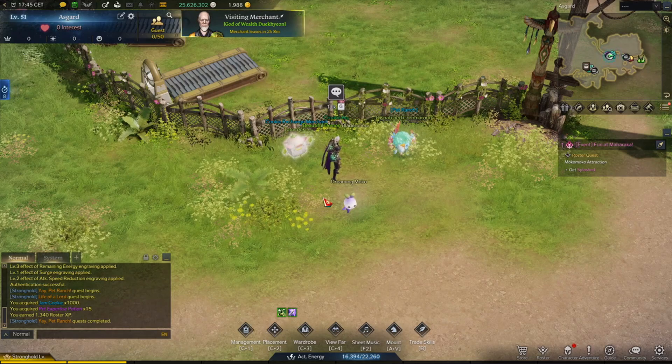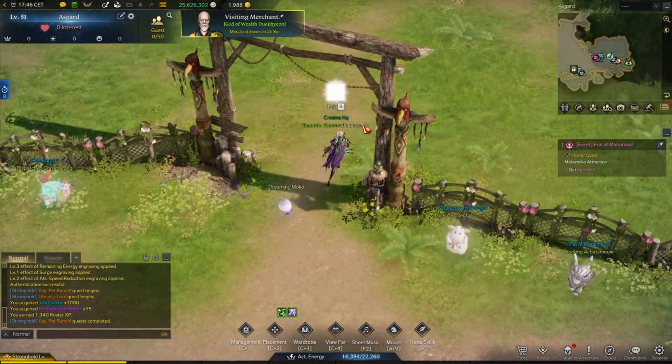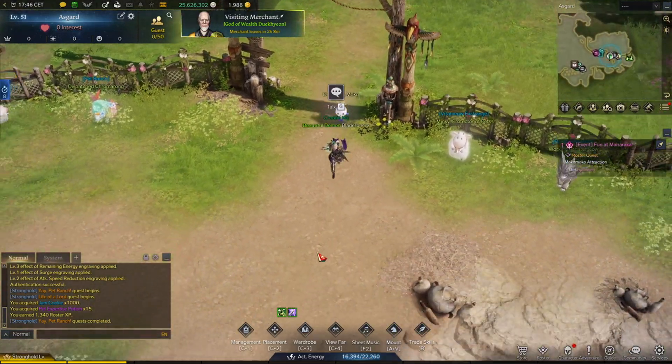So this is how you actually unlock your Pet Ranch. You need to move to your stronghold, talk with the first NPC Adeline, take this quest, and move here to talk with the second NPC. And you will have this feature of the game unlocked. Let's enter the Pet Ranch.